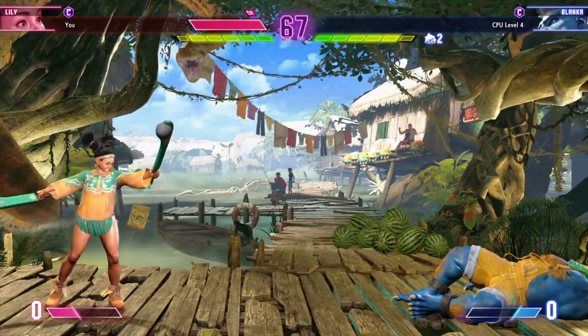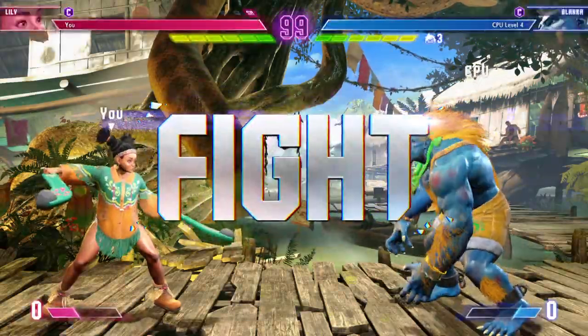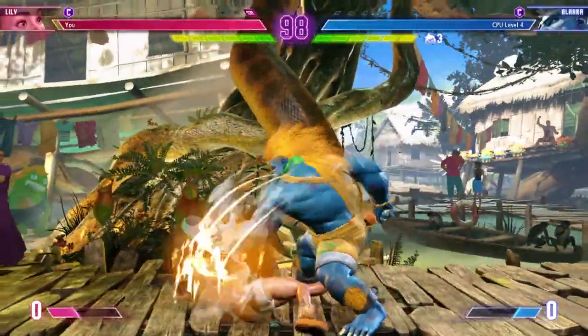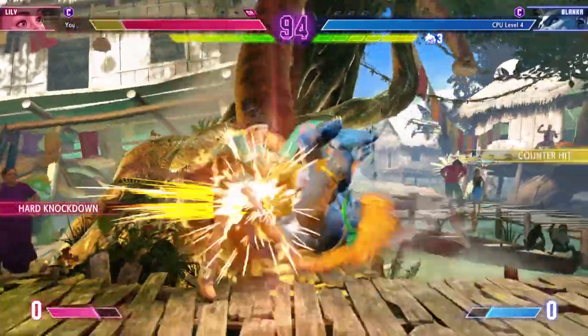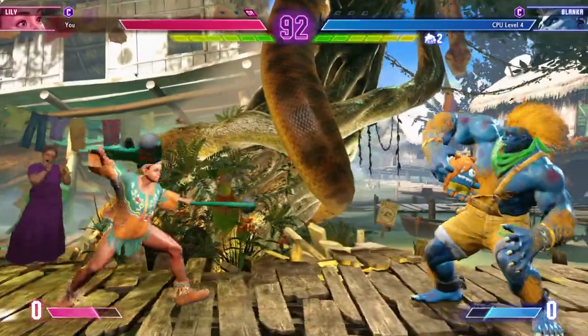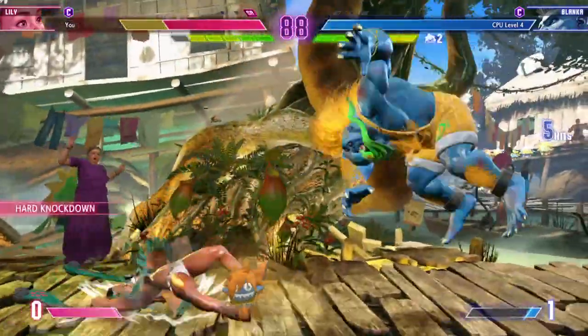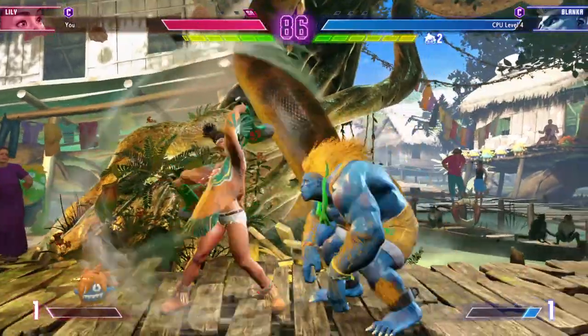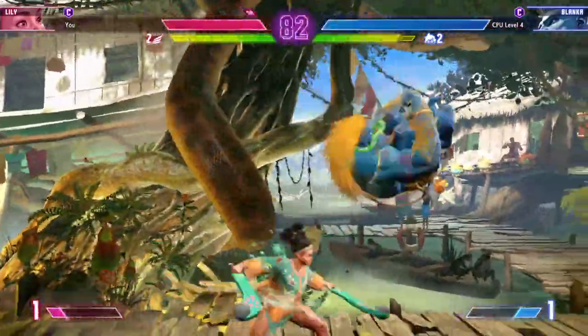Player one wins the first round, but they'll need to stick to their game plan in order to win. Round two. Fight. Reads them. Beginning of the round — what will our fighters do? Throws for the surprise rush in. Counter hit throw there. Counter hit throws hit harder than normal throws and really pile on the pressure. What's their game plan here at this critical stage?